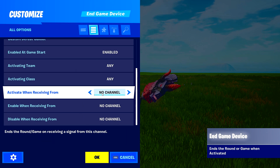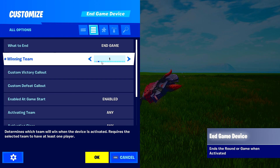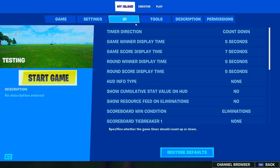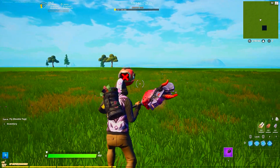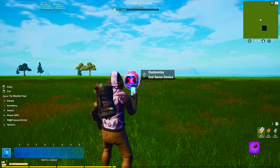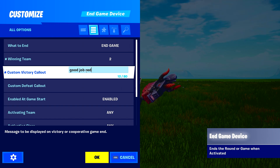Another option for Winning Team is Activate Team — whoever activates the device wins. This device needs a player signature, meaning someone needs to send a signal from a button, a mutator zone, or a tracker set up for a certain number of kills. You can also set it up by even teams. There are also new custom victory and defeat callouts — you can now customize these by team, so you can say 'Good job Blue' for team one and 'Good job Red' for team two.